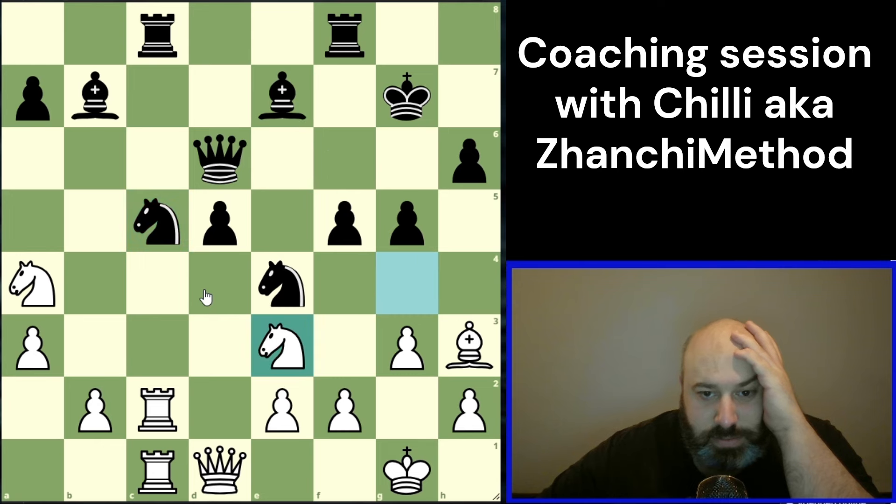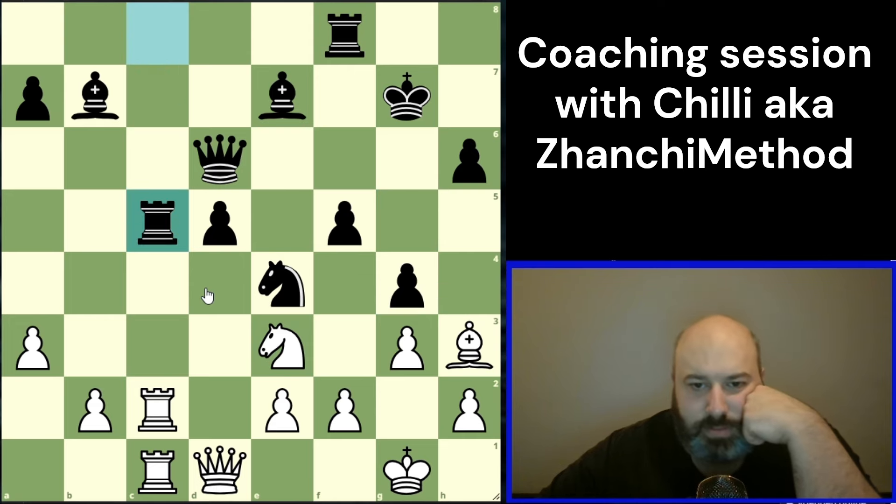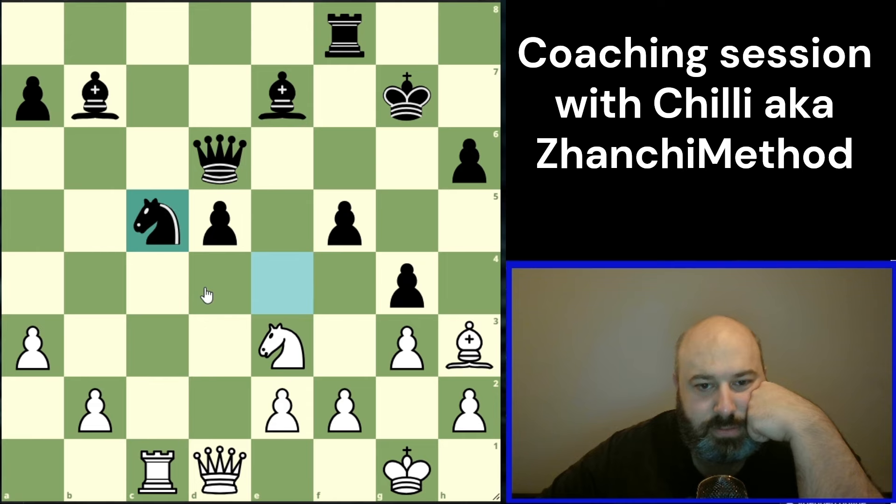Takes, takes, knight e3, take, take, take, take. The more pieces we trade off, the more it benefits them rather than us. What is the biggest problem of this position for black? The king.